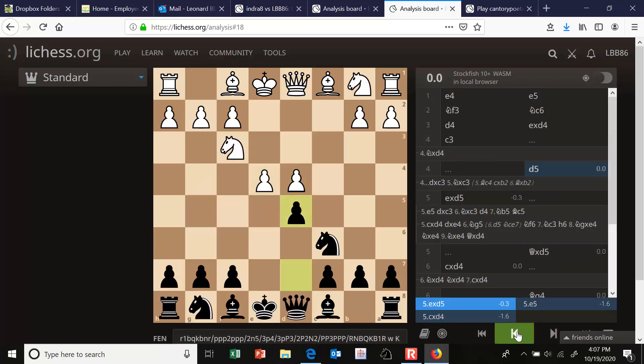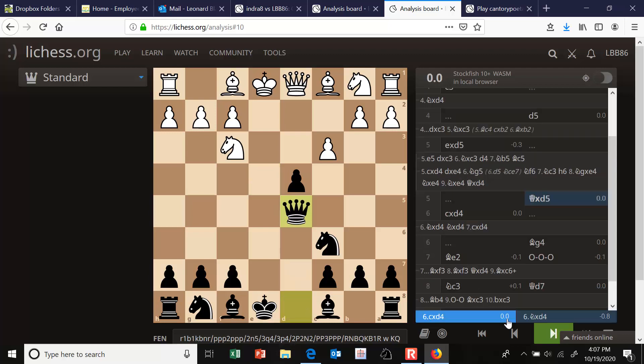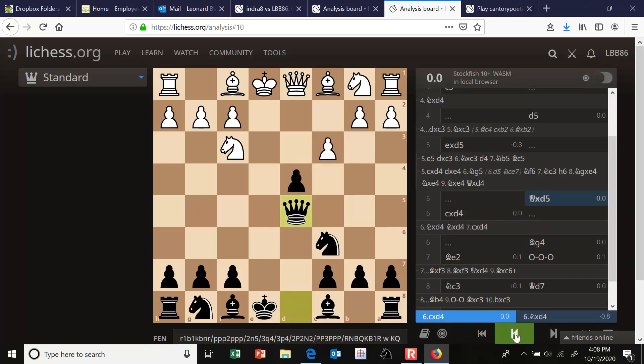Back to the position after d5 — white should play e takes d5, and you recapture with your queen. The point of playing d5 is that you get your queen out early to the center of the board and it cannot be attacked, since white doesn't have the natural move knight c3. So your queen is actually quite well placed. White should then play c takes d4 and accept the isolated pawn, opening up the c3 square for knight to c3 to gain a tempo on the queen.